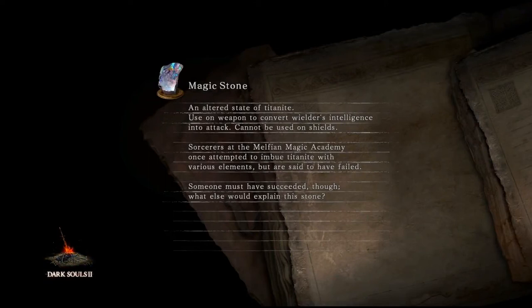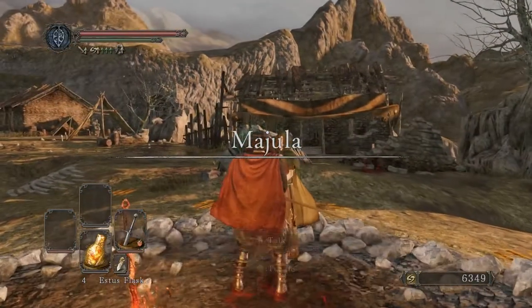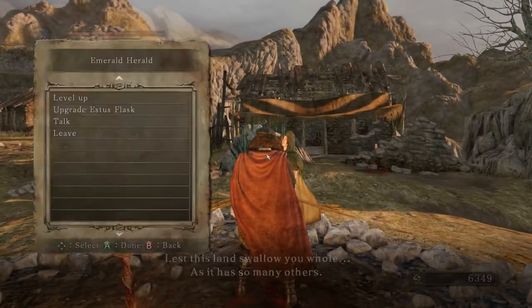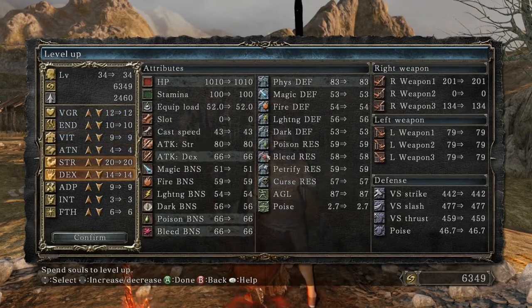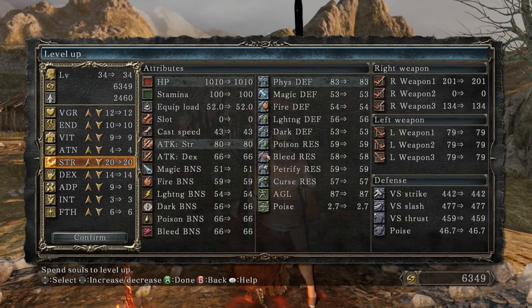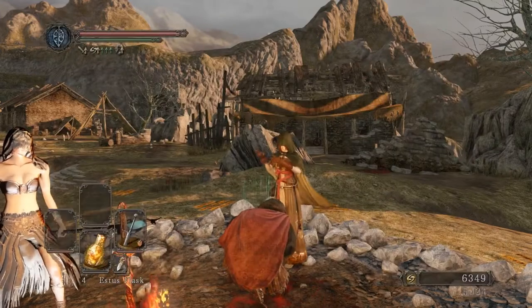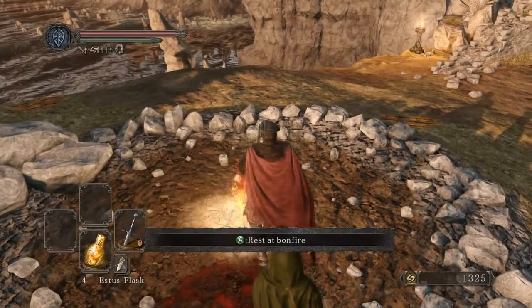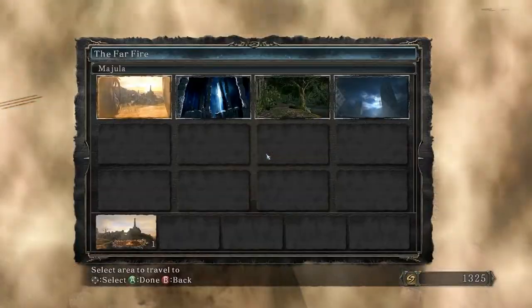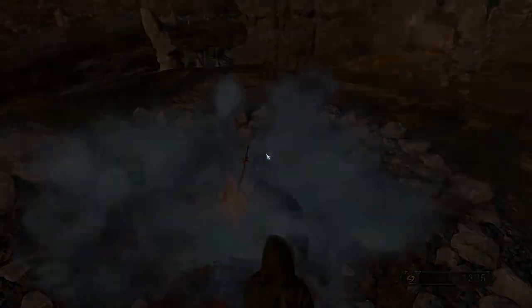I went back to Majula. I could get some levels of strength. Let's get some vitality too. The soul gain ring works on bosses as well — so if you want to get the extra souls, you've got to fight the boss with it. Let's go do the optional area real quick, and then I guess we will call it a session.